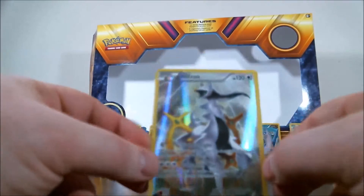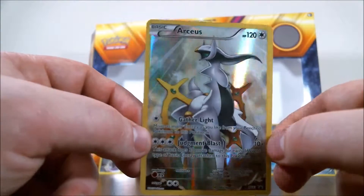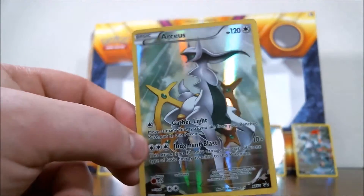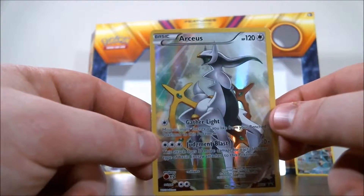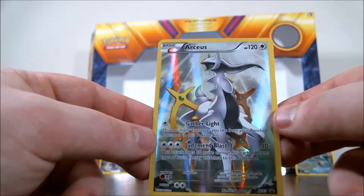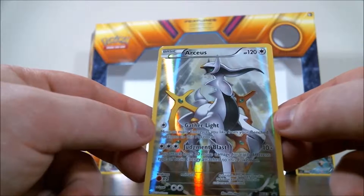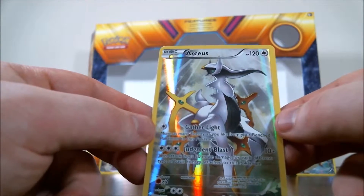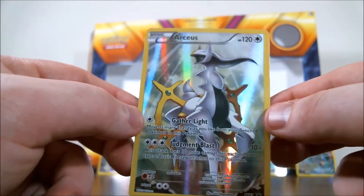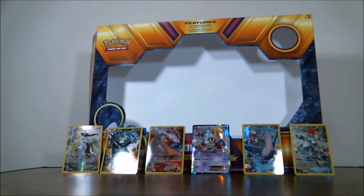Saving the best for last: Arceus. Getting the focus right... oh, you are gorgeous. So Arceus has Gather Light for one Colorless Energy — move as many energies as you like from your bench Pokémon to this Pokémon. Arceus, you're greedy, but I like you. Then for three Colorless Energy, Judgment Blast does 10 damage plus 30 more for each different type of basic energy attached to this Pokémon. I like him a lot. Too bad I'm only going to have one of you. Now to the part you actually care about — the five booster packs.